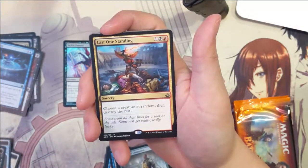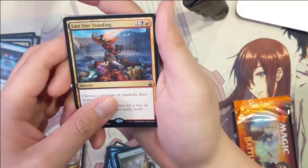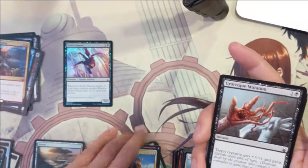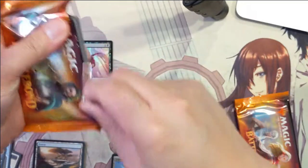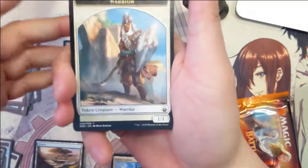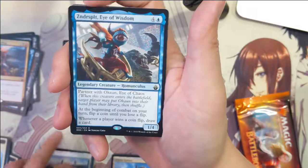Maybe the next one will pick it up. Last Man Standing — choose a creature at random, then destroy the rest. A little too much chaos for me. All right, warrior planes — here we go, one of the partner cards.